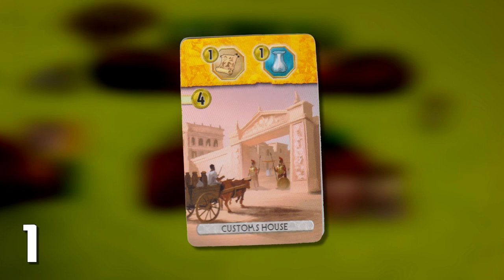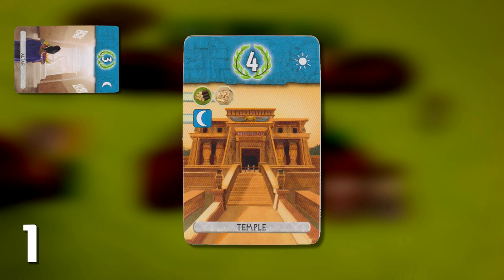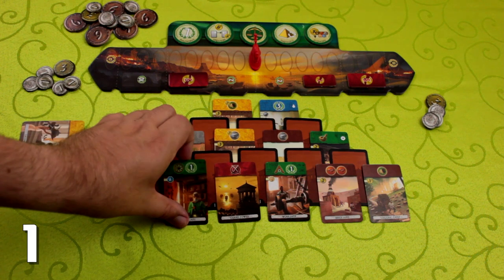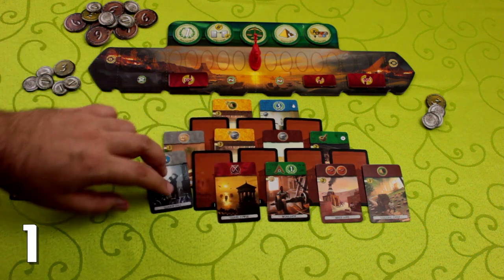But be careful — this building doesn't actually produce any resources. It only makes trading more affordable. Some buildings have a little linkage symbol at the top. If you own a building with one of these symbols, you can buy a future building for free if it has the same symbol. The rulebook has a handy map of all these linkages. If you build a card that uncovers other cards, flip them over. You can only build cards that aren't blocked by other cards.